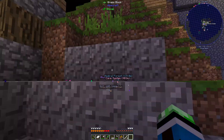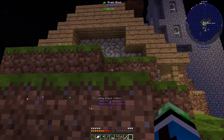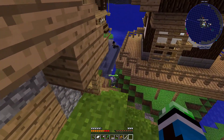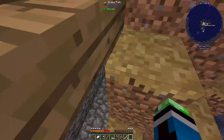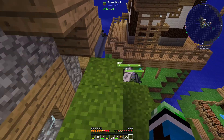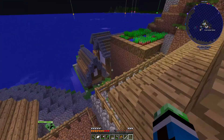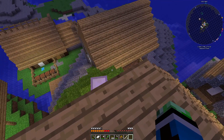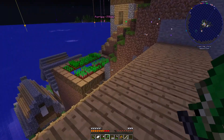I see a compressed spider on the map, and there's also a zombie. Oh, there's beetroot over there. Get me on the roof — okay, I'm on the roof. Good. You can't get to me.